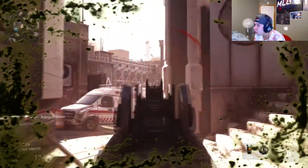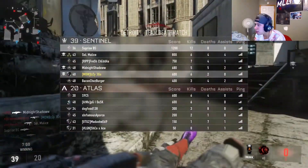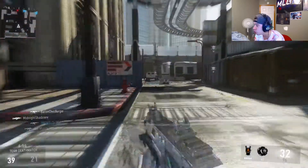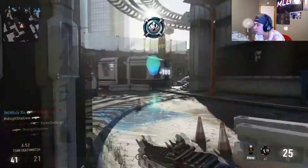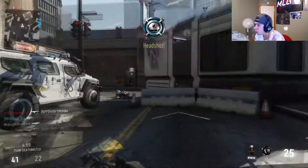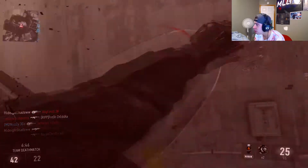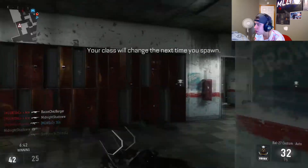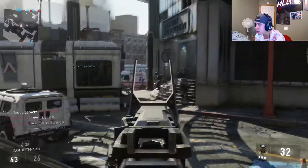Using red dot is taking up too many slots in your custom class if you're running red dot, quick draw, and stock. If you want to keep quick draw and stock, you're going to have to swap red dot out for grip. This is with grip — let me see if I have a class without grip. Yeah, we'll try the red dot here to see how much different it is.